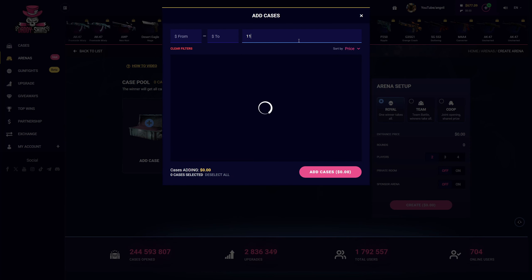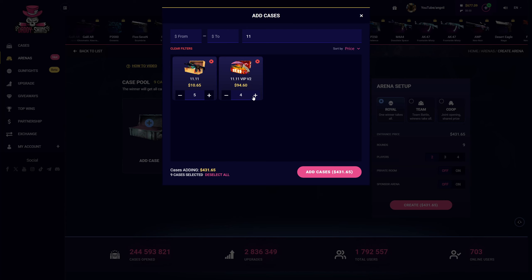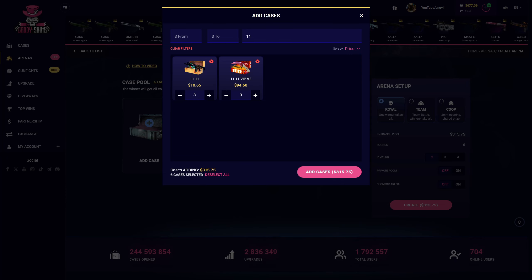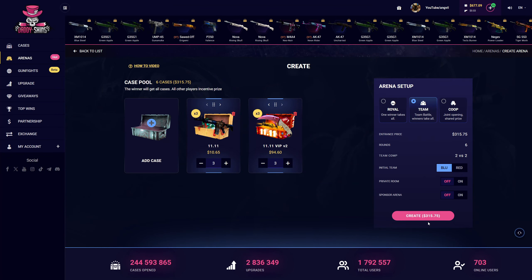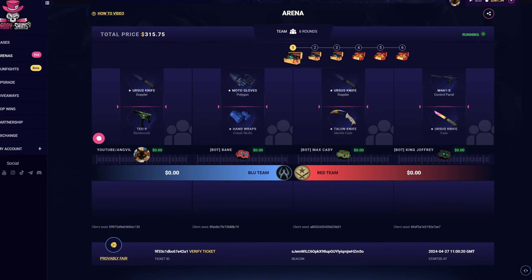Arena is where we want to be. I've been getting comments to do the 11.1111 case — the 11.1111 VIPV2. We'll do each three. Those are expensive — I didn't realize how expensive they are. We will do it in team battle, go team blue, and start with bots. Let's go. 11.1111 — give us good drops, give them poo-poo drops please.